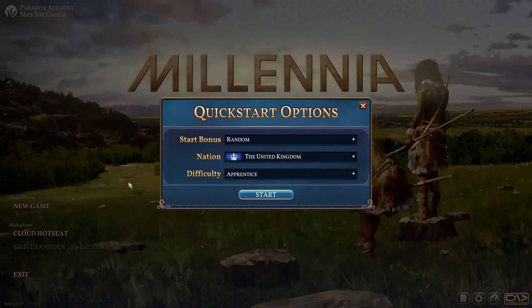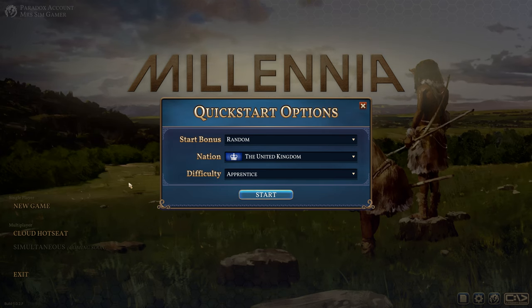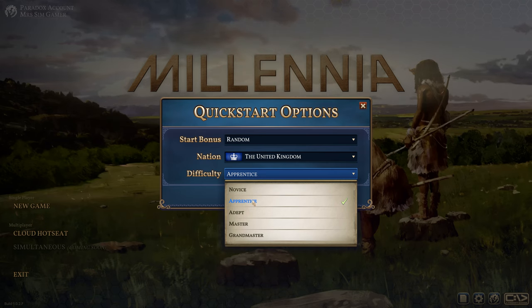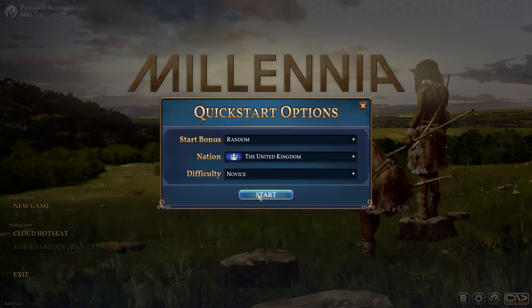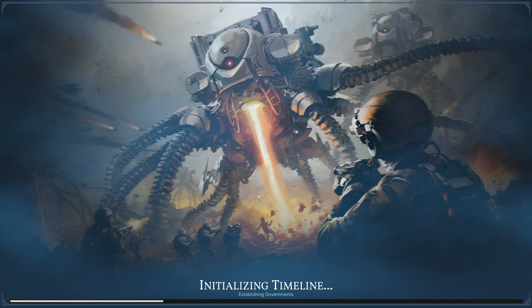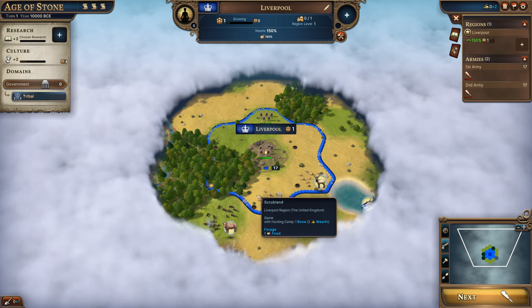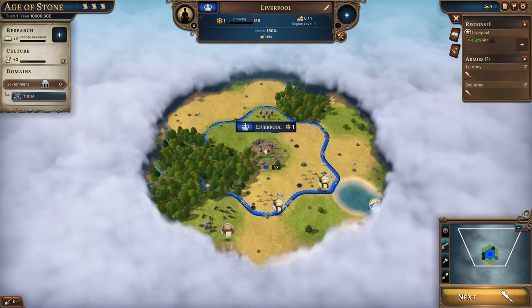Hello everybody and welcome to this new game release, Millennia. We're jumping straight into this new game. We're starting with a random start bonus, selecting the United Kingdom - that's where I'm from. For difficulty I'm gonna go for novice - I know nothing, so I'm hoping it's gonna teach me something. It's just initializing the timeline, allocating resources, and we're jumping straight in.